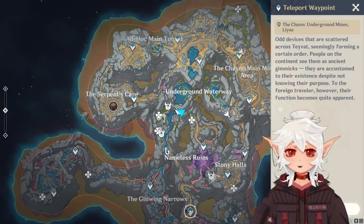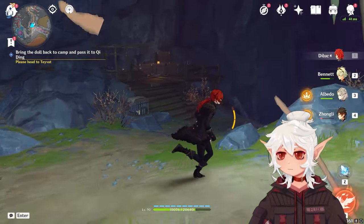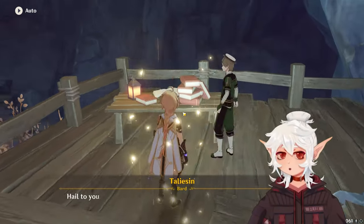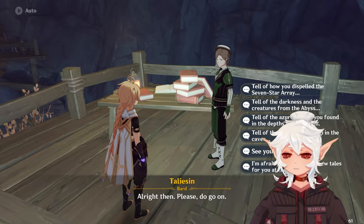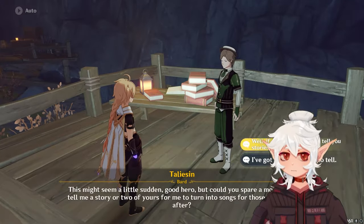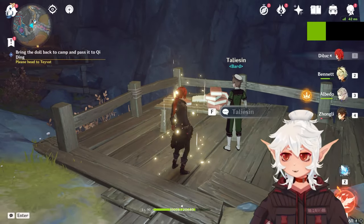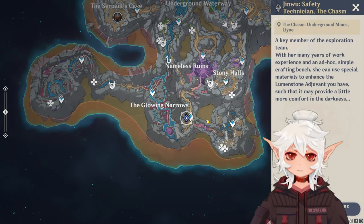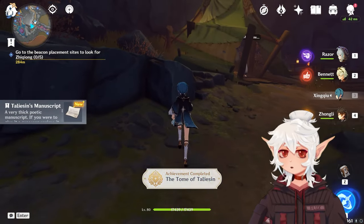In addition to these hidden item achievements, there's also a hidden achievement related to an NPC named Taliesin. All you want to do is talk to him about your journey. Each topic you talk to him about is triggered by specific world quests and the main quest line for the Chasm. You'll talk to him for a total of six dialogues. After that, you're going to want to wait a full day, and when you come back he will give you a manuscript as well as the achievement.